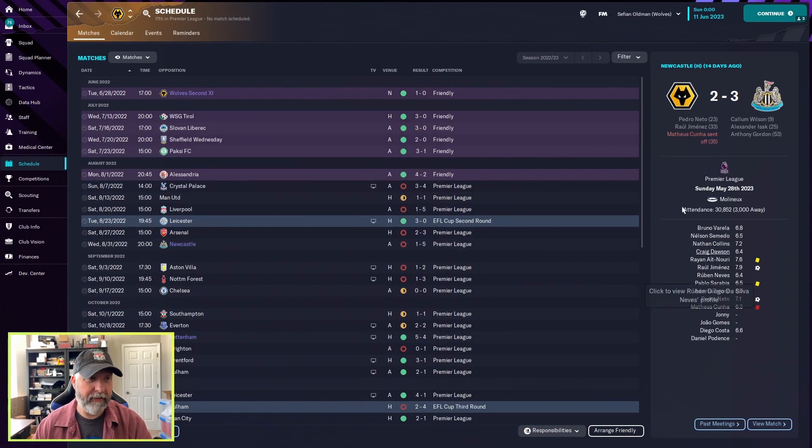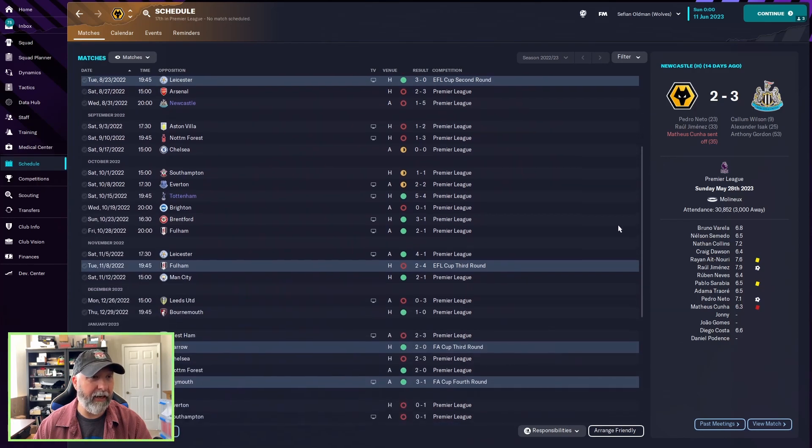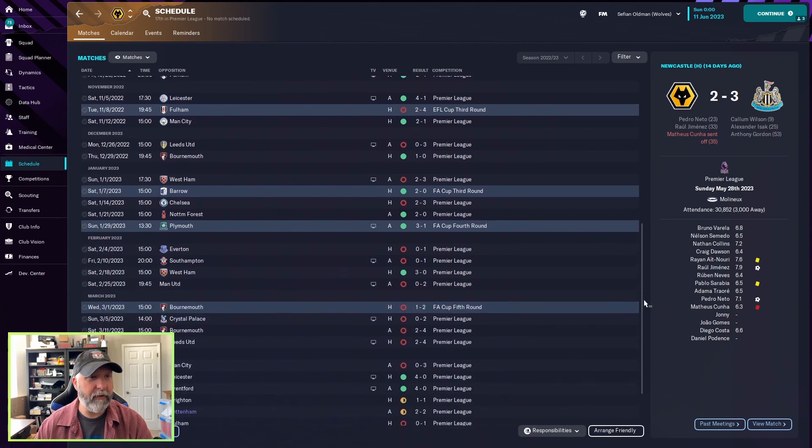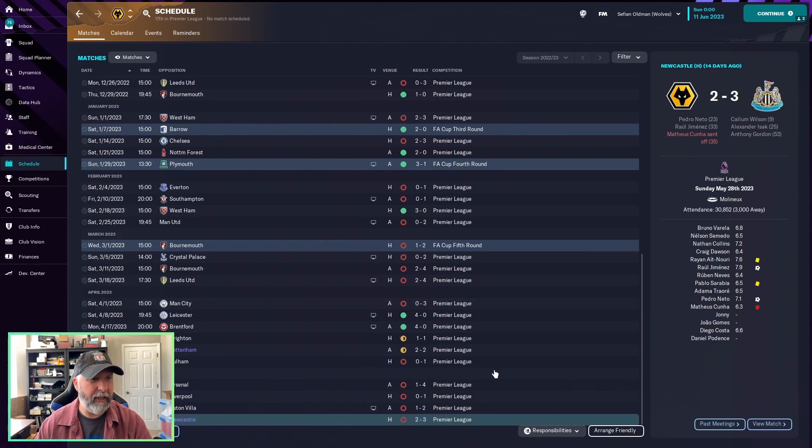For Wolves, there are a couple of green results, and they progress in the EFL Cup, but October was good and November was decent before losing to Fulham 2-4 in the EFL Cup third round. In the FA Cup they move on until losing to Bournemouth 1-2. April brings two losses, two draws, and two wins, followed by a miserable May — losing three games by one goal each.